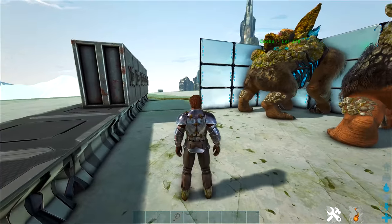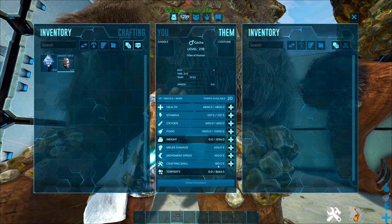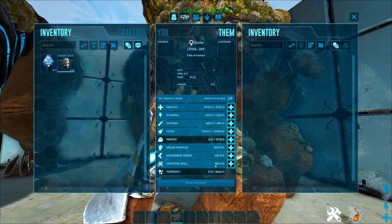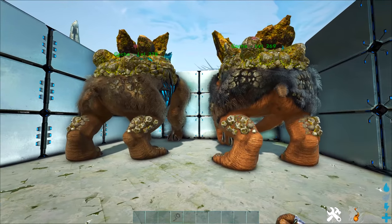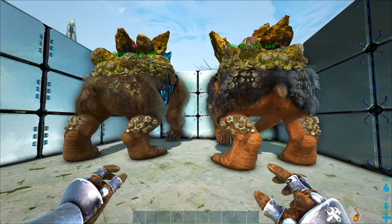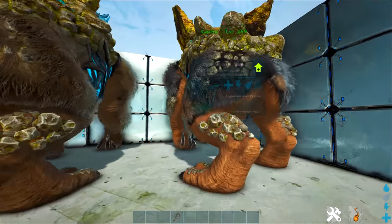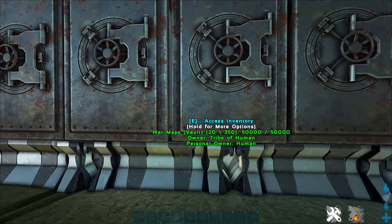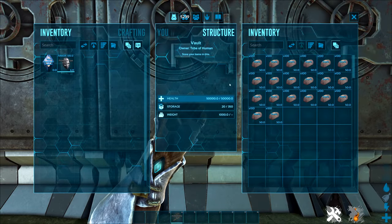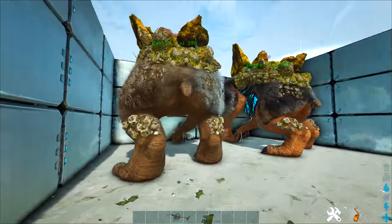I'm going to use ARK pellets and get 100 crystals total - 50 from each gatcha. I've leveled the crafting skill to 180 on both. I think that's a reasonable number you guys can get on official servers, so this video will be realistic for you to achieve. The gatcas eat 20 of whatever item it is each time they eat. I've got 2,000 worm maps, 2,000 electrical cables, and 2,000 stones.